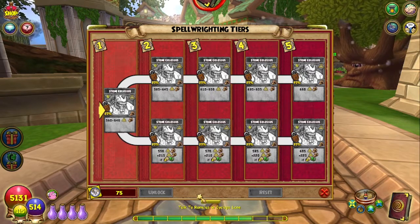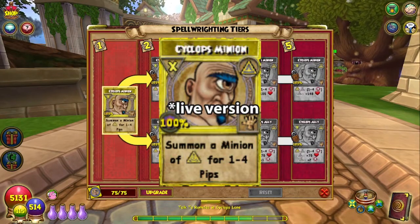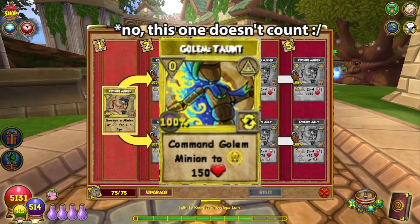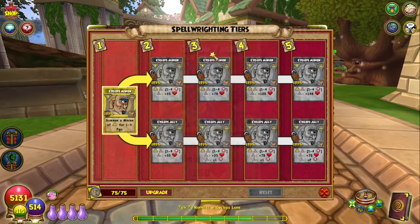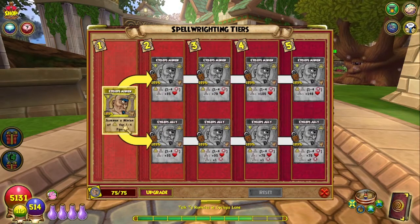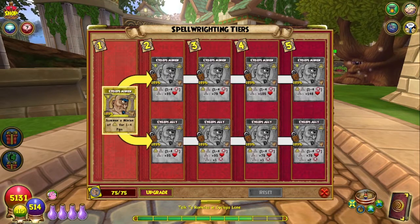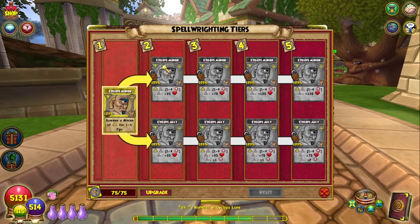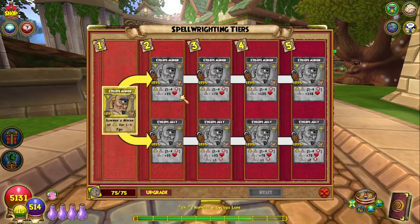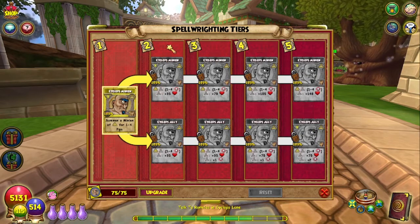The Cyclops Minion is a brand new upgradable version, so this is the first time they've ever allowed us to upgrade a minion spell. I'm going to try out both tiers. For a variable cost between one and four pips, it summons a Cyclops Minion of Myth. The upper tier still has a variable pip cost, the lower tier also has a variable pip cost. The top one is called Cyclops Minion, but the bottom one is called Cyclops Ally, and all of these are 100% accuracy.